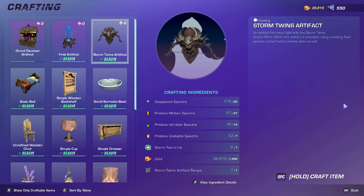So literally, after I crafted the first artifact, I ran the Storm Twins fight two times — on spear 1 for the first one and spear 4 for the second one — and the artifact recipe dropped. So yeah, I'm here now to craft the Storm Twins artifact. When this artifact is activated, using a healing flask, it applies a small heal to nearby allies.